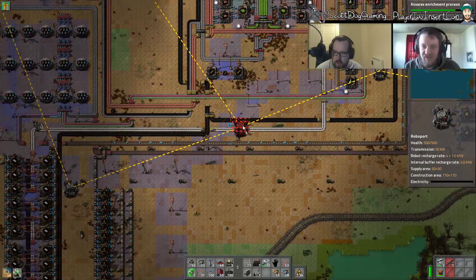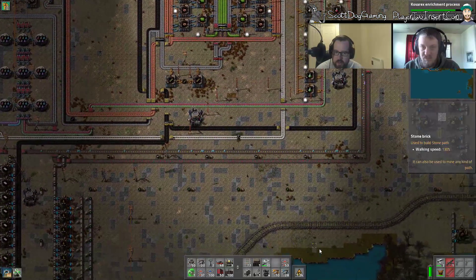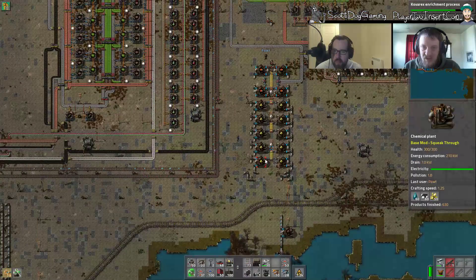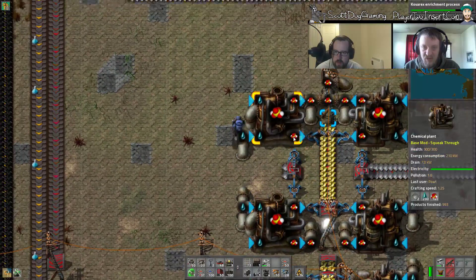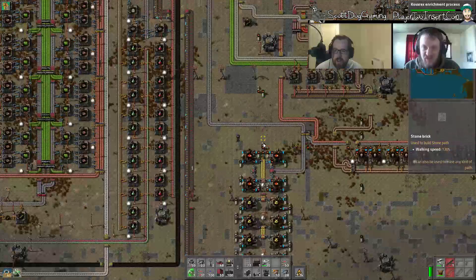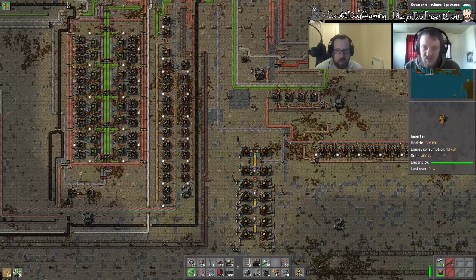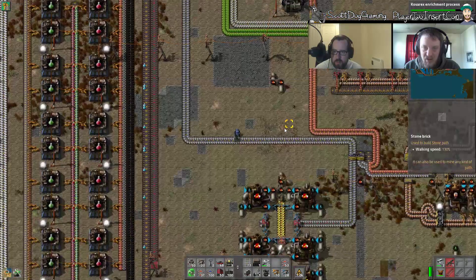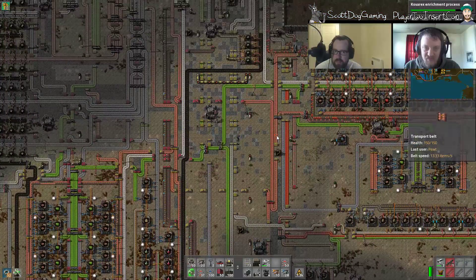Here's your sulfuric acid right here — just trying to find a place to stick that. Are we getting enough? It looks like the pipes are completely full. I need to pipe this to where the miners are, and that's up to the left here. I need some underground pipes. I've been following a sulfuric acid line up this way, but it needs to head left.